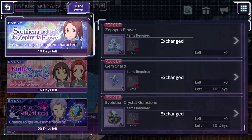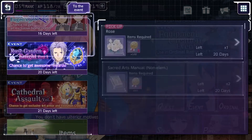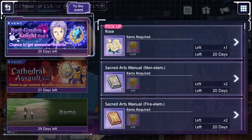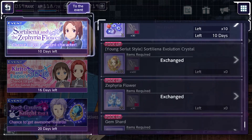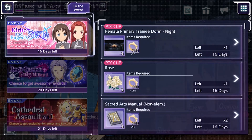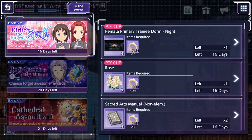Going back to gem shorts — those are shorts used in exchanges. As you can see, the first thing you can exchange is a four-star weapon guaranteed ticket for a hundred gem shorts. Right now from all three events — Sortiliena's event, this event, and the new event — you can farm up 25 from each. These are really the only things you want to buy from these event shops, because after that it's just things you can get with friend points.